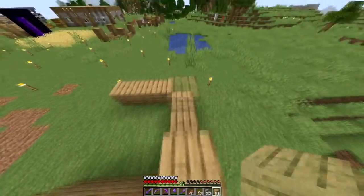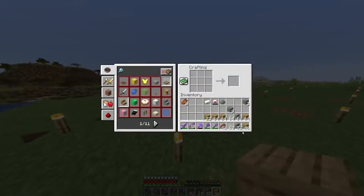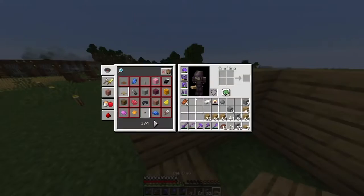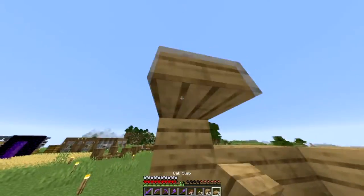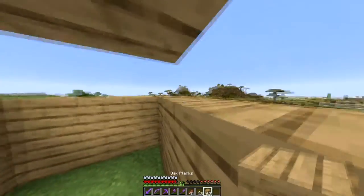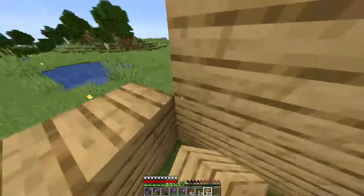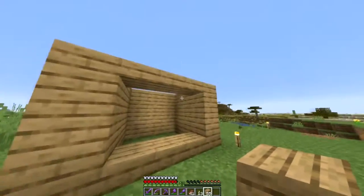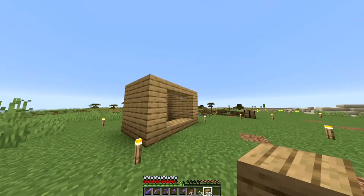We're going to build this up a couple layers. I need to grab some slabs because there's a door mechanic where if you set it up like this, it looks like a horse could fit through there, but it won't fit for some reason. You can walk through it but the horse won't walk out. So that'll be the area for our horse — it's going to have a little overhang.